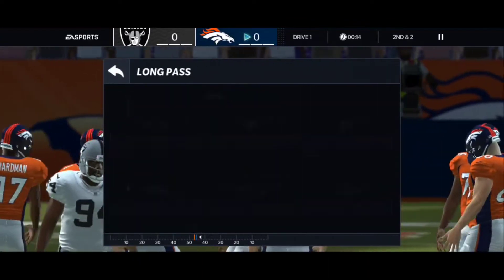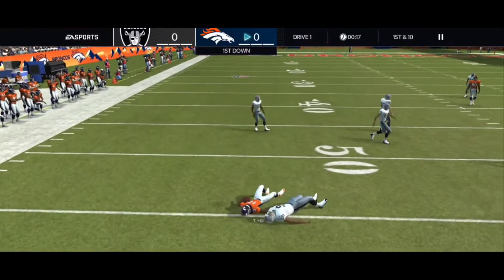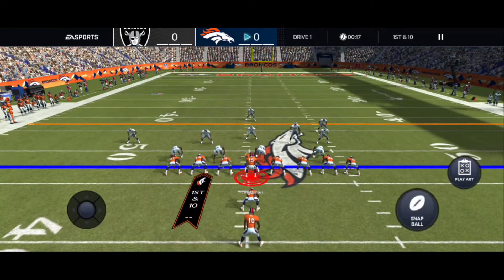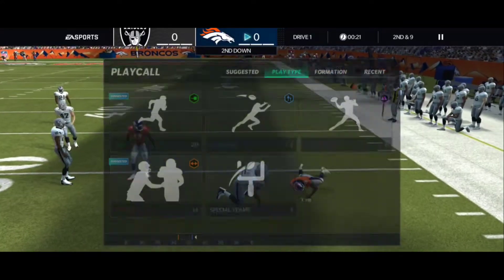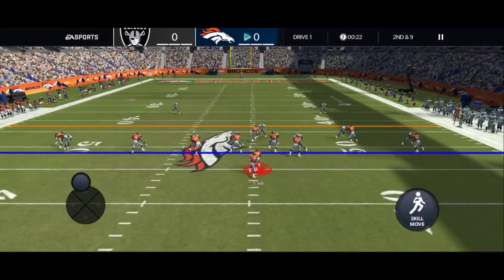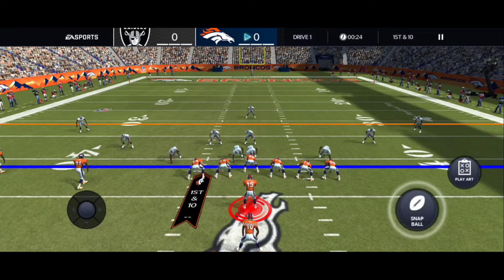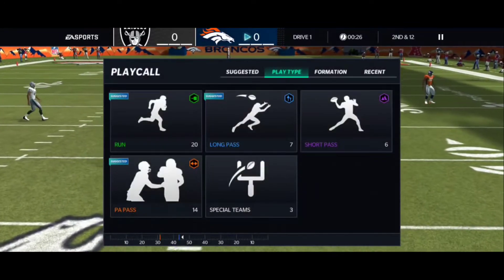Let's see if we can do something out of the backfield — nice, 47 all over the place, who is that, John Lynch or somebody? Let's try another backfield play — beat that linebacker. Going with the strong toss, see if we can get to the outside. Let's try the halfback dive straight up the middle — there we go, pick up the first. He's a lot more agile than that Barry Sanders was for me.